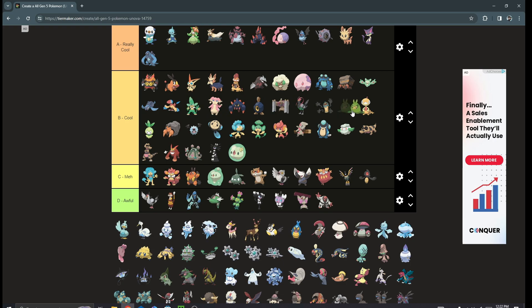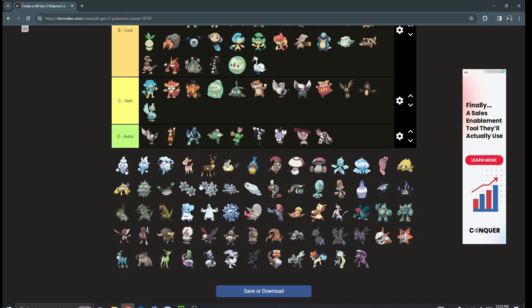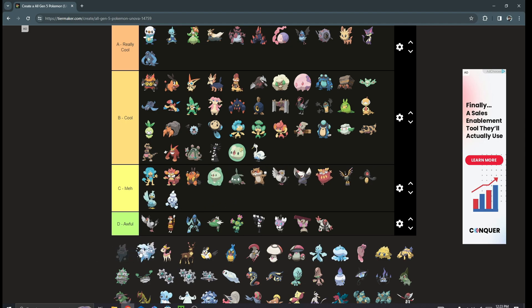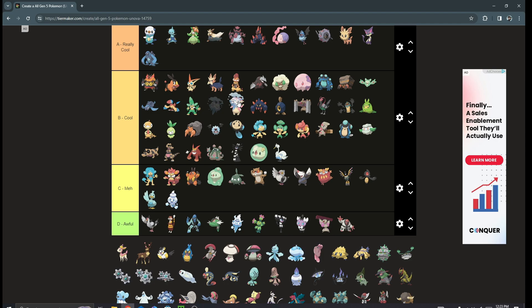Ducklett I kind of don't care for. Swanna — who the heck gives a shot about this bird? I got two shinies and tried using them competitively — don't talk about it. Vanillite is just awful; I hate how its face looks, it's really weird. Vanilluxe I'd put in B tier though — I think it's a pretty cool Pokémon. It's an interesting Ice type that you get late in the game.